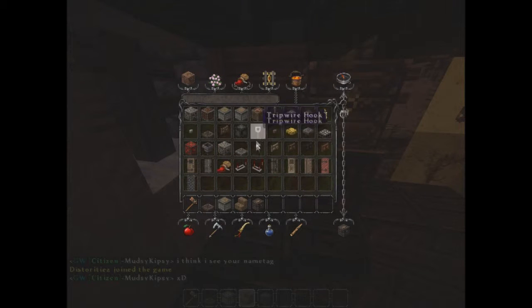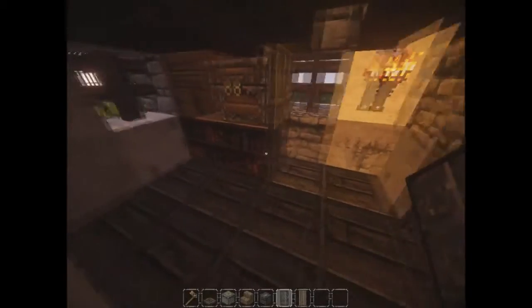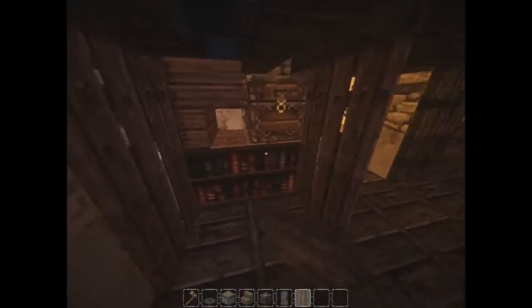Now we need an iron door so no one can open it. Wait, that's dark oak. Alright, we'll just use that. In the jungle — because that'd be a cool little shelf thingy. Sweet. Iron door. Like so. See if it opens. Sweet.